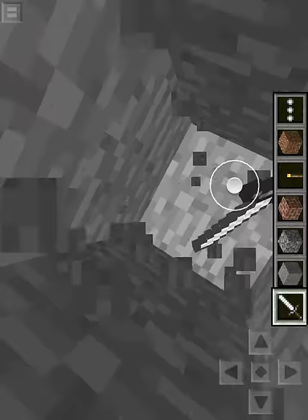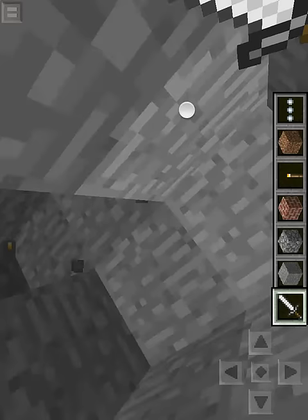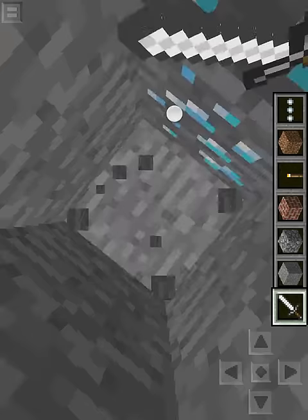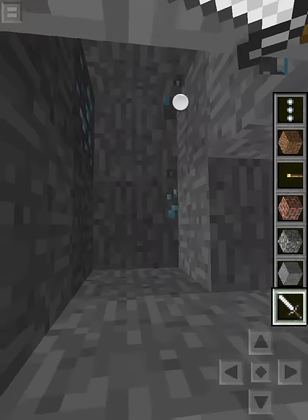And then look, you found diamonds! When you find the gold, hit this right over here and you'll find more right here. Then if you keep on going down like this, you'll find diamonds and they'll be all over the place, right here.